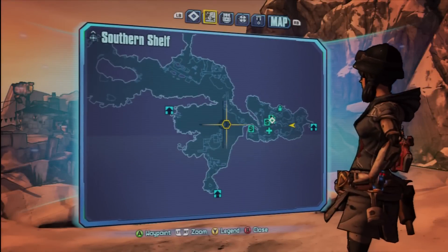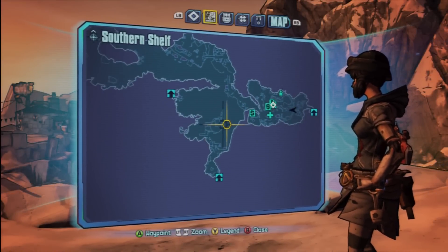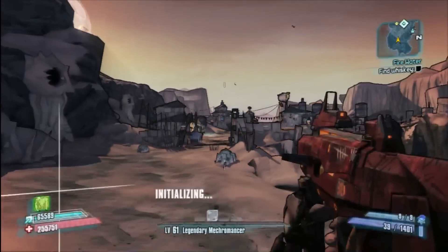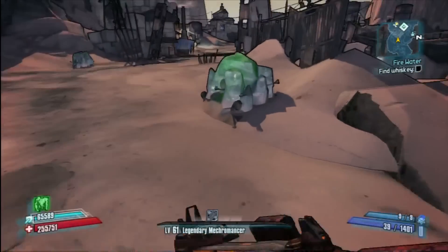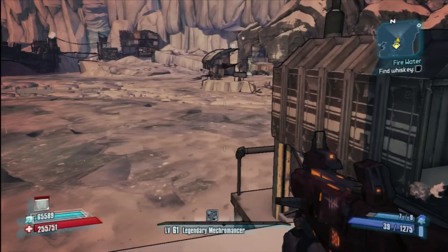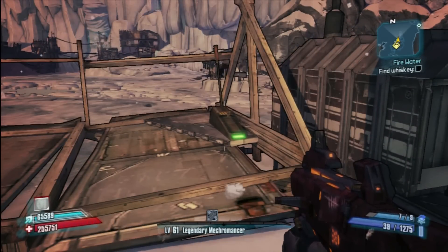Hello everyone and welcome back to Sturtwins. This is my second episode in my Cult of the Vault series, part 2. This is Southern Shelf, which you all know is right at the very beginning of the game, and I'm going from the very beginning, hopefully going through the entire campaign showing everyone where all the Cult of the Vault symbols are.